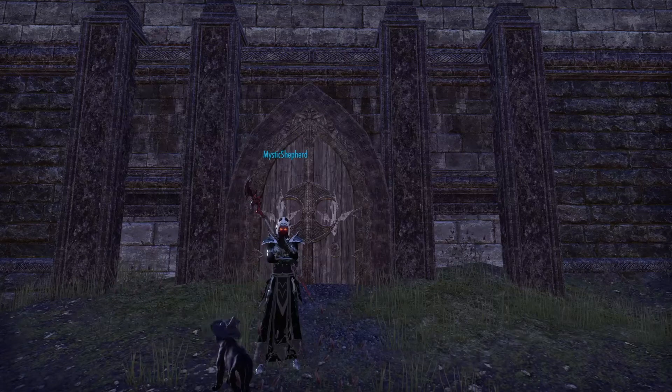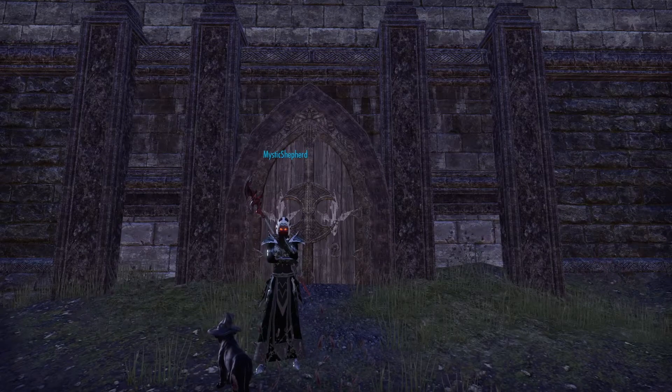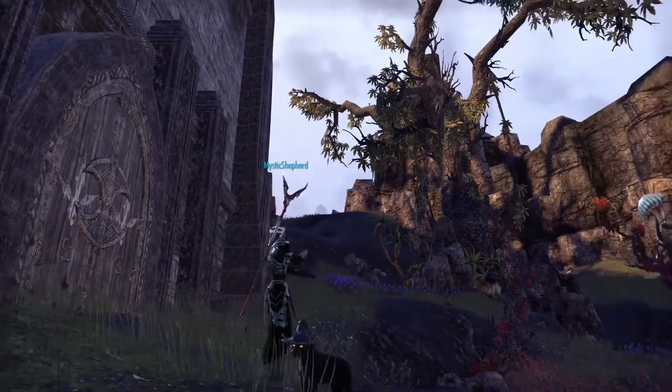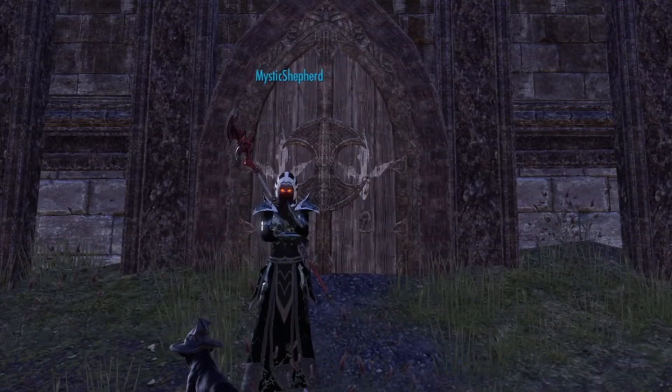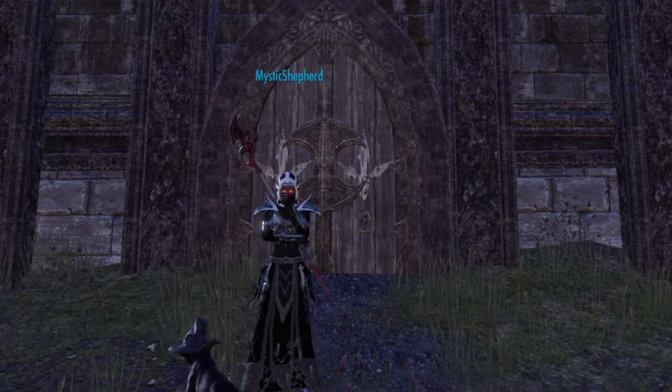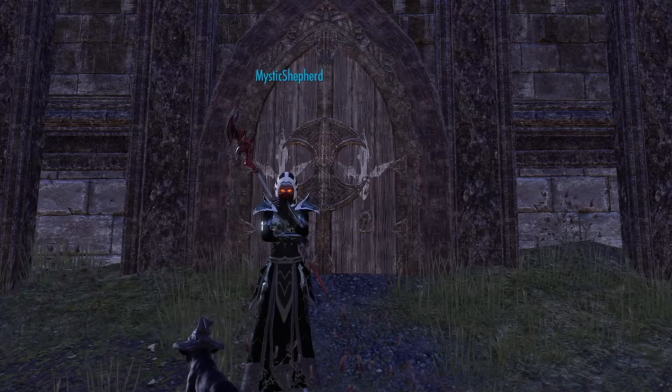Hello, my wolf pack, and thank you all for watching. So, you need the Outlaw's Refuge — that's what you need. And you can see the door behind my character. That's one of the several different doors that you would be looking for. And I'll also show you on the map — you're looking for the Outlaw's Refuge.